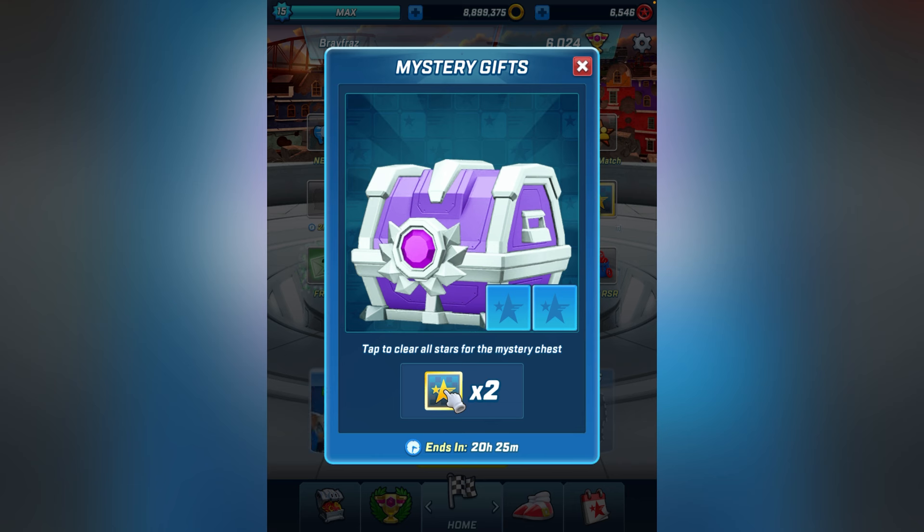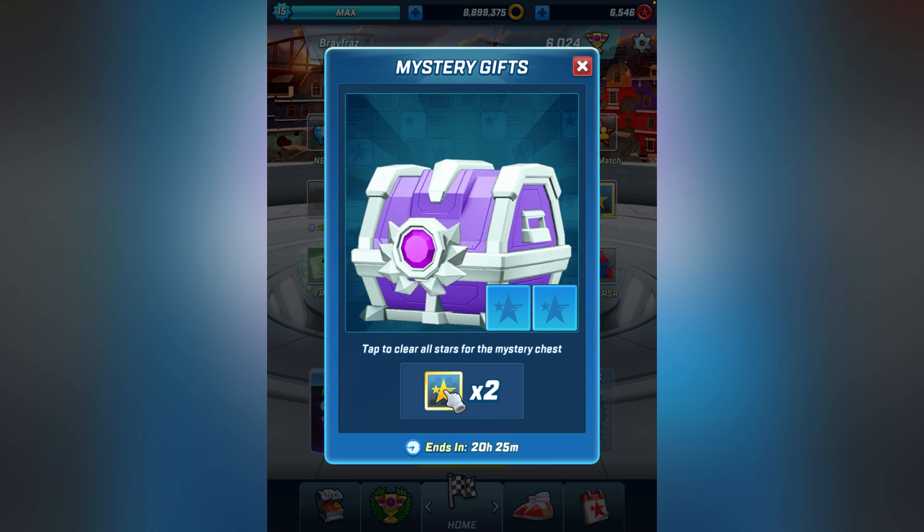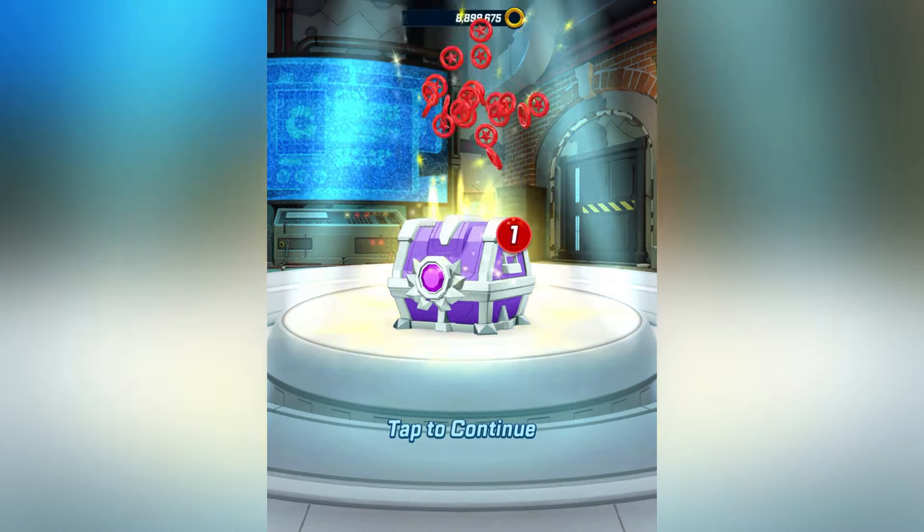Starting with the reward grid — basically you watch ads and you get to tap away the tiles. Once you tap away all the tiles, you get a big reward at the end. And after you click each tile, you get a small reward. It's pretty good.